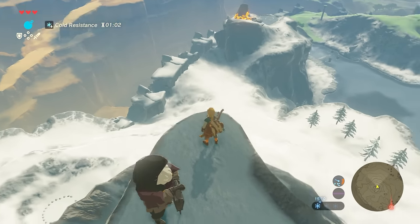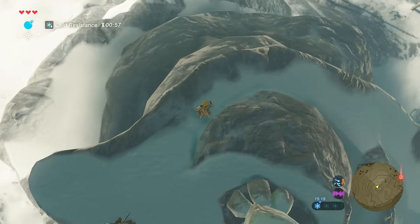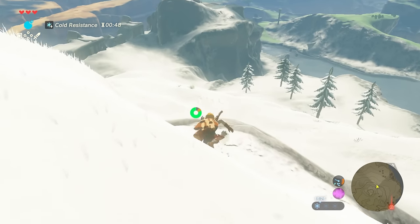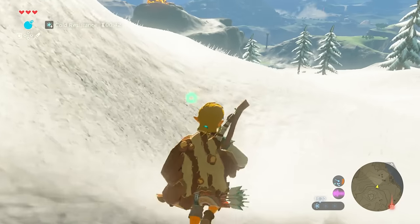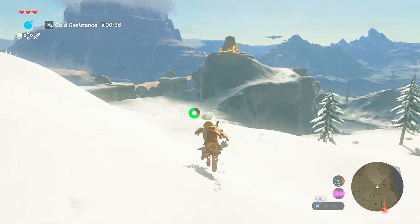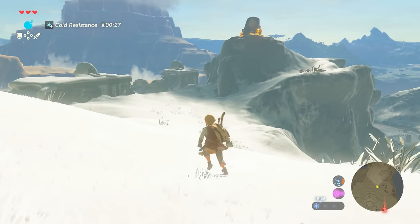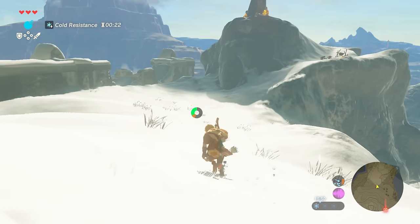It's a shame we haven't got the paraglider because we'd be able to just glide down. Unfortunately we're going to have to head down but we'll try to do it as quickly as possible without getting killed along the way. Actually, that's not the shrine we pinned but we're going to take it anyway because it's closest and the other one is a long walk away. You can see you're definitely going to need to get into a fight, but your warm doublet should mean the cold resistance timer doesn't matter anymore.